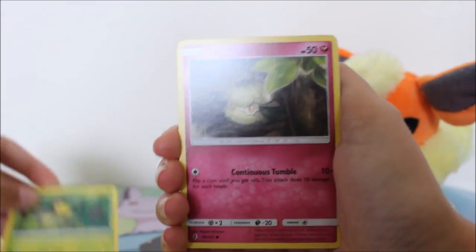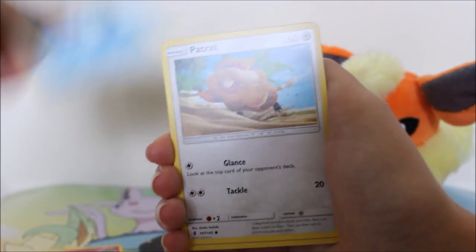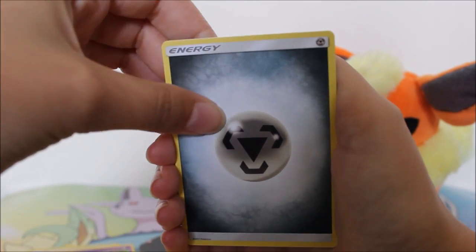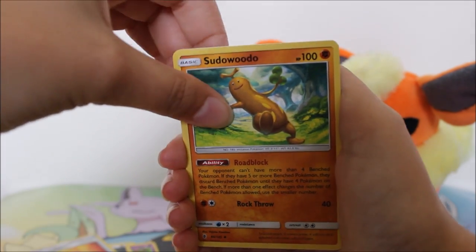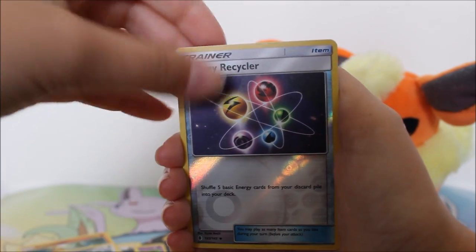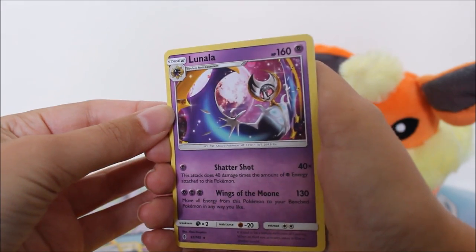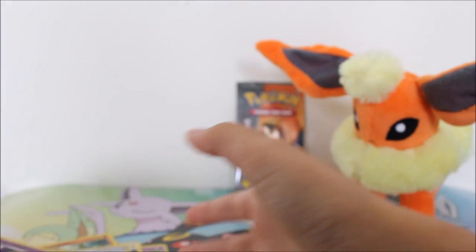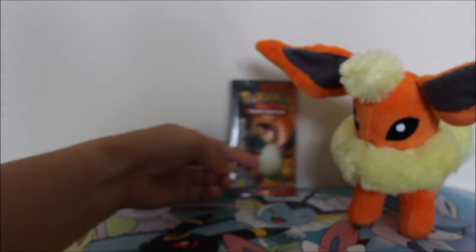Let's hope the other cards will not have that line. We have a Bellsprout, a Cottonee, Carvanha, a Patrat, a Gothita, Steel Energy, a Rescue Stretcher, a Sudowoodo, Miltank. The reverse is an Energy Recycler, and the rare is a Lunala. Again, not a holo, but it's a nice regular rare. I mean, there's worse in the set.